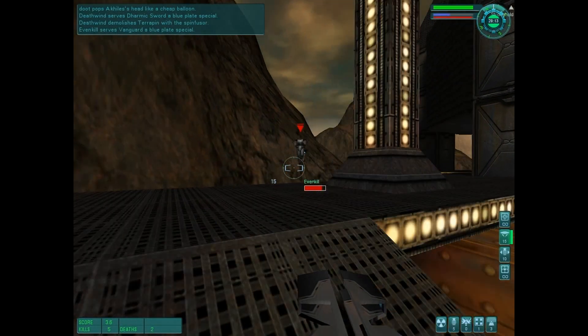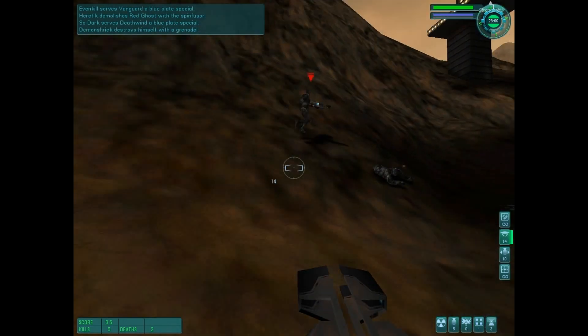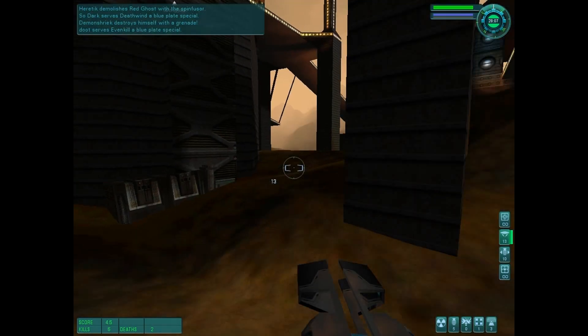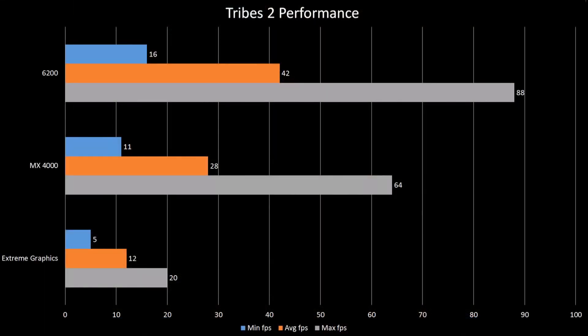Moving to an OpenGL game, we have the now-freeware Tribes 2. This bench was done on the Frackus Deathmatch map with 16 bots of medium-high skill, and all the cards struggled with outdoor action, while performance improves majorly when indoors. I would definitely turn down a few settings to be able to run this game well.